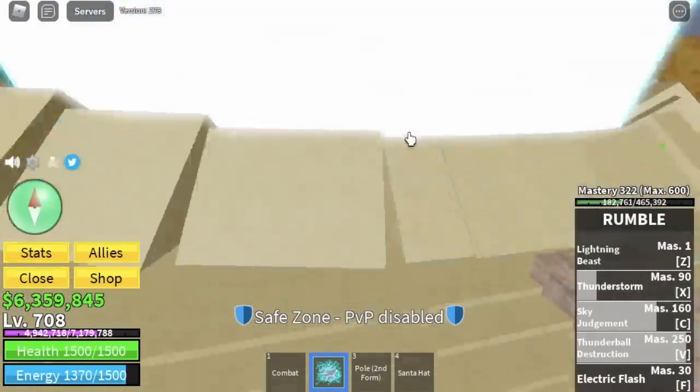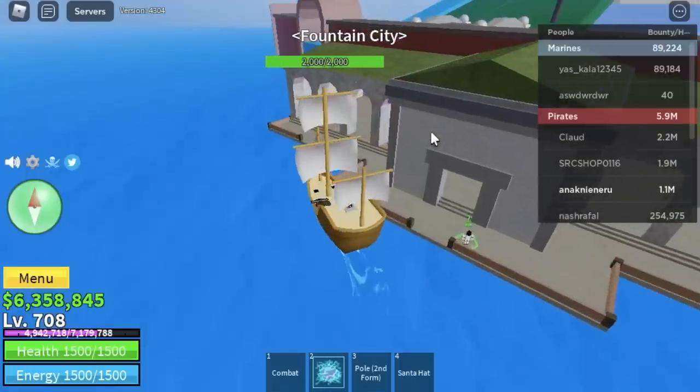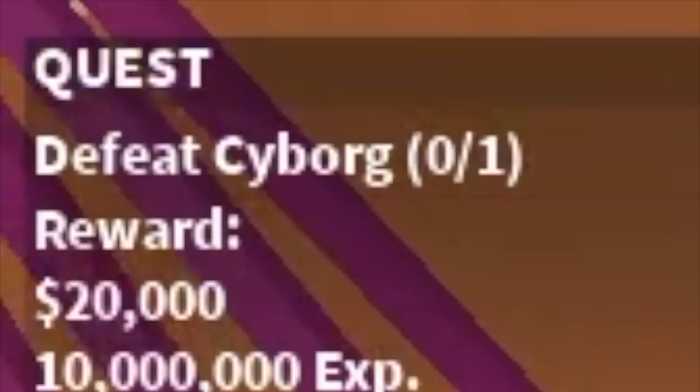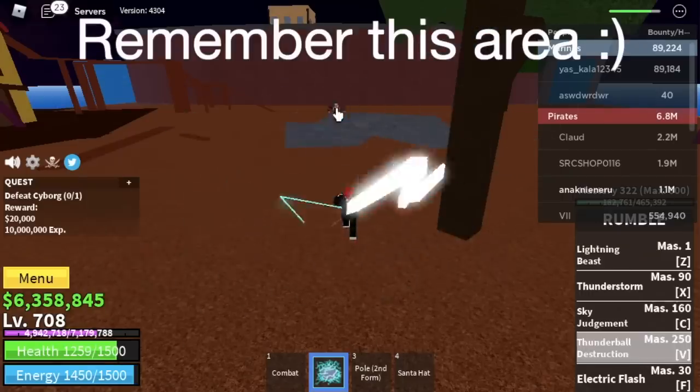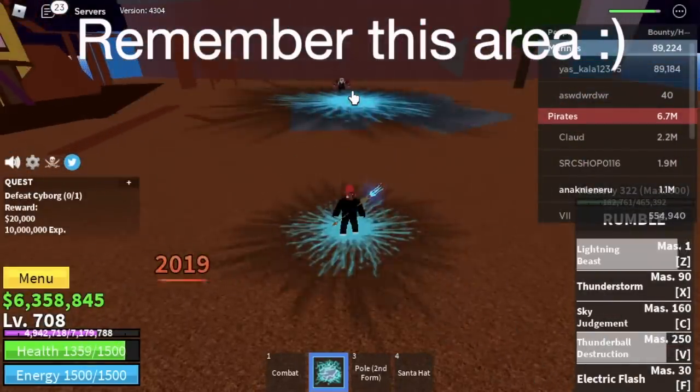The 1st mob here in the 2nd Sea, the Raiders, is really hard to grind. So we're gonna go back to the founding city and start grinding the cyborg. Please do remember this spot — best area to hit the cyborg because he cannot hit you back.